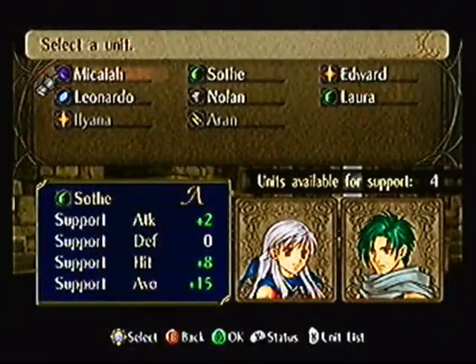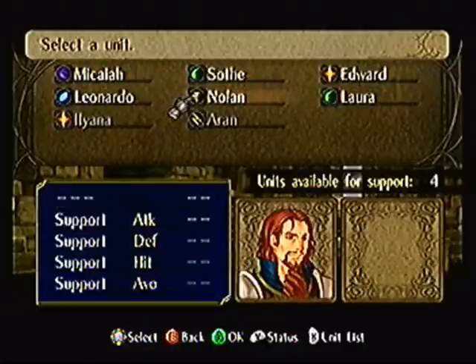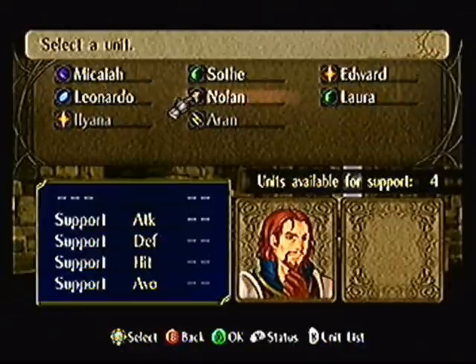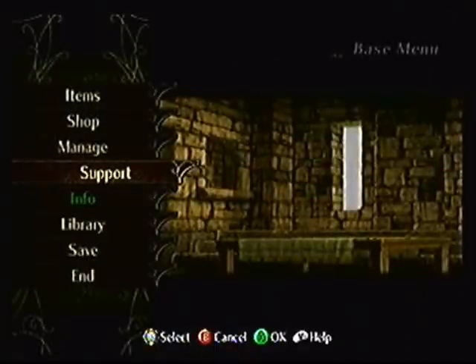Now we're going into Supports. There's a big pro and a big con. The pro? Anyone can support with anyone else. The con? You can only have one support at a time, as opposed to having up to five supports per character as in other Fire Emblem games. For example, if I wanted Nolan to support with Micaiah, she'd have to forfeit her support with Sothe. Pretty stupid in my opinion, but that's how it works. You can make some pretty awesome support conversations depending on the affinity bonuses — we'll go more into that another time.